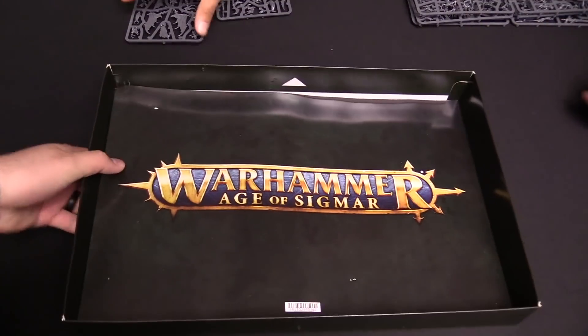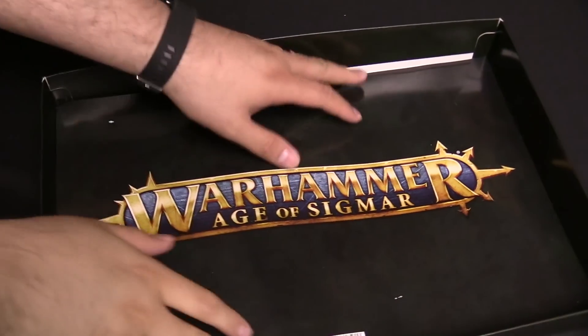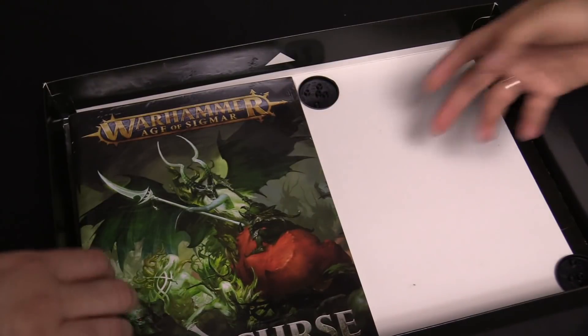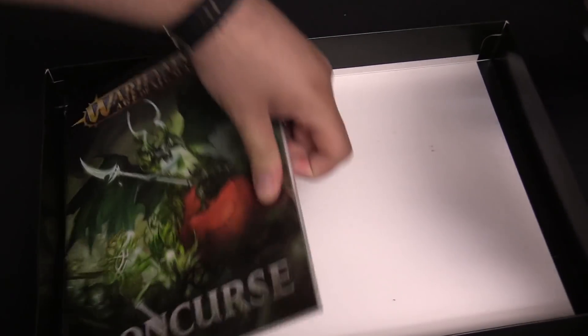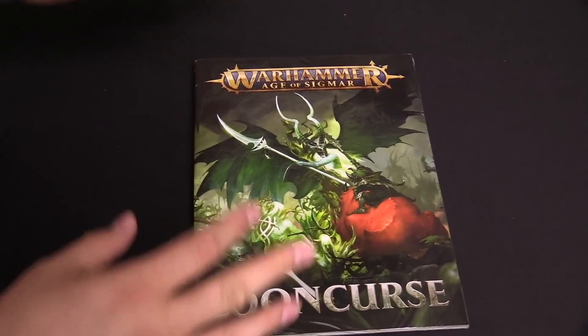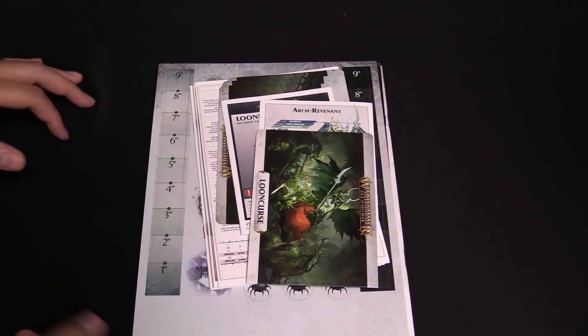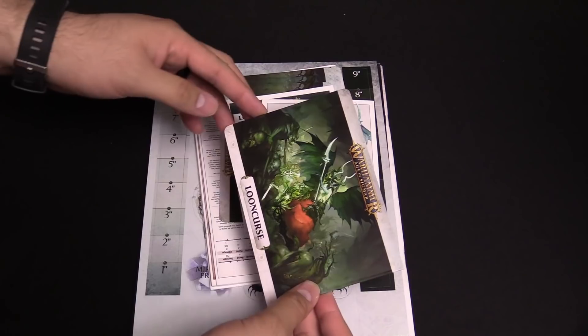Back to the box — what else is in here? We've got the cool separator, the little insert art separator thing. Hang that up, it's on the cover. A couple more bases, probably for the heroes. And then we have the Wound Curse books — we're going to go ahead and pause real fast and open these up, take the plastic wrap off.